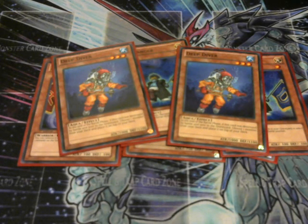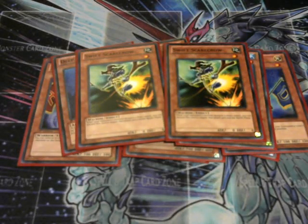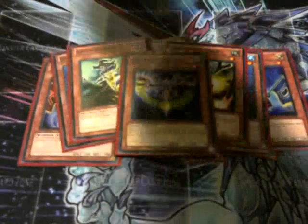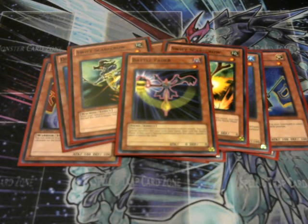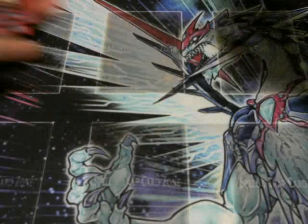To stall the opponent a little bit longer, if you don't have the right things in your hand, we're running two Swift Scarecrows. Once your opponent declares a direct attack, discard it from your hand to negate the attack and end the battle phase. I would love to run two Battle Faders, but I only have one. It rarely gets used because I have the Swift Scarecrows, but it's there when I need it. That's our monster lineup — we don't really need many monsters since the only one we really need is the Jar himself.